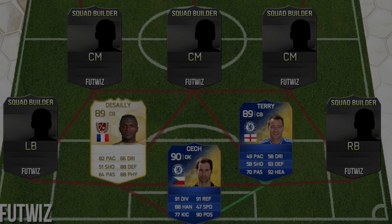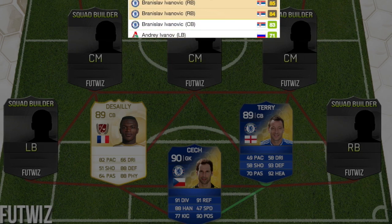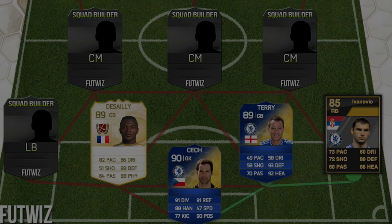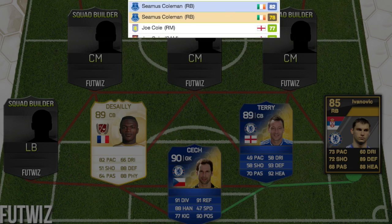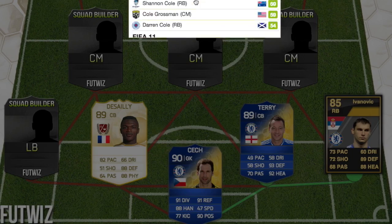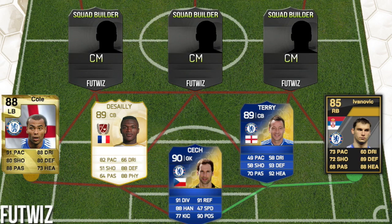At right back we have Ivanovic — he did have an 85-rated card in FIFA 12. Then at left back we have Ashley Cole, before he went to Roma. His FIFA 10 card was his highest-rated at 88 — he was a left wing-back with 91 pace. What happened to him — oh my god.